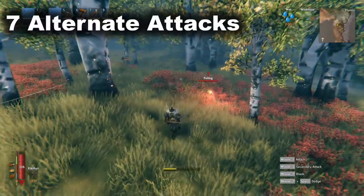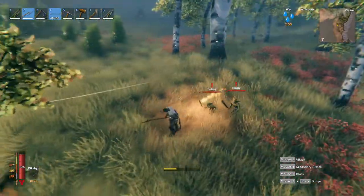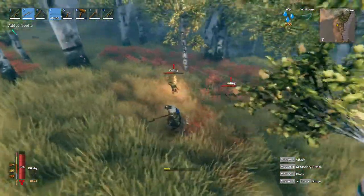Don't forget that most weapons have an alternate middle-click attack, and some of these are game changers. Like the spear can be thrown, and the atgeir has a devastating AoE swing with a decent knockback effect.